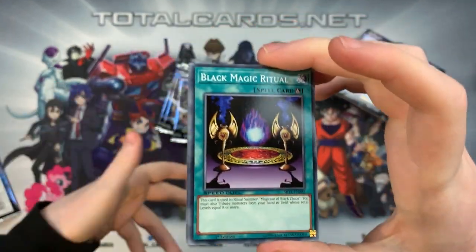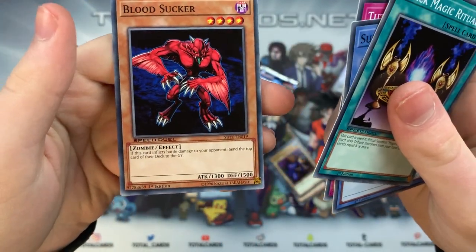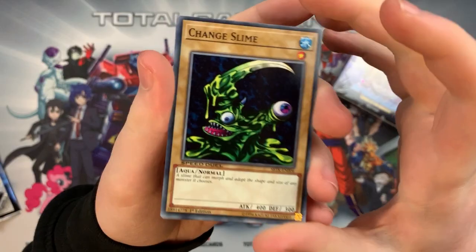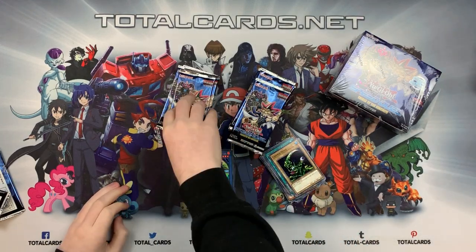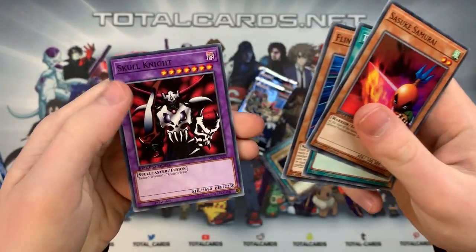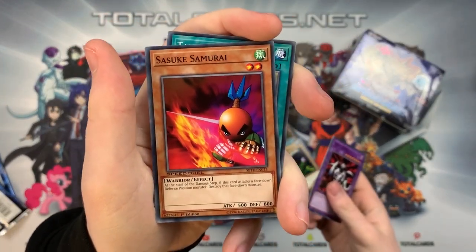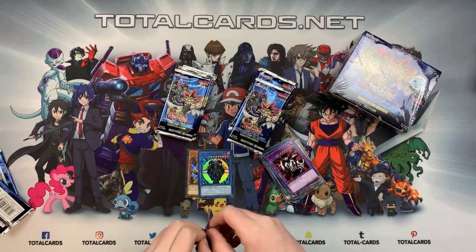We got the Black Magic Ritual — we can summon the Magician of Black Chaos! And we've got lots of ritual support here as well. Bloodsucker and zombies make a return to help power up zombie decks, like from the first booster box, Arena of Lost Souls. Remember when that got announced and didn't even say Speed Duels on it? Skull Knight fusion monster, Tainted Wisdom and Ancient Brain — very cool. And Suzuki Samurai — proper nostalgia, that one.